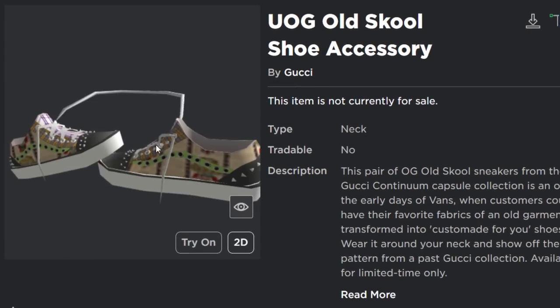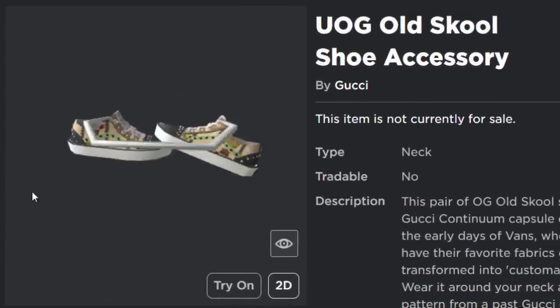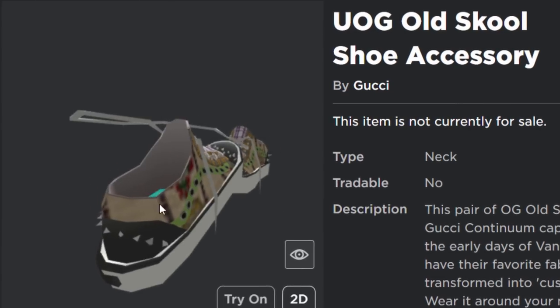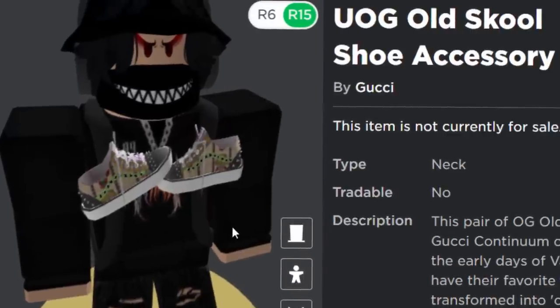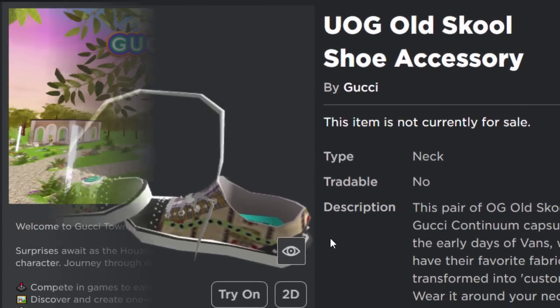The second free accessory isn't so nice, well in my opinion anyway. It's kind of like these really ugly Vans Gucci shoes. I don't know who would wear this — people that wear Gucci wouldn't really wear Vans, would they. It's kind of like a neck accessory shoes thing. I think we had this before with Lil Nas X. I don't like them, but I'll show you how to get it anyway.